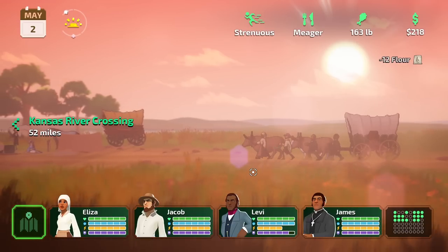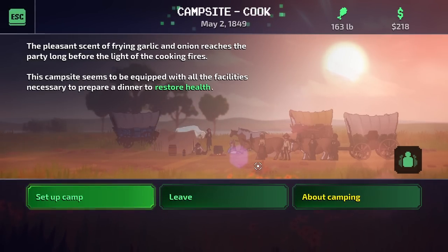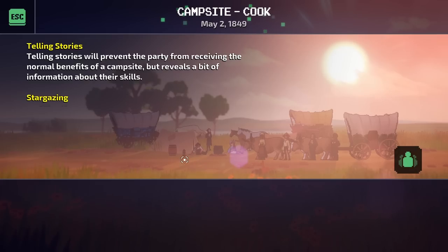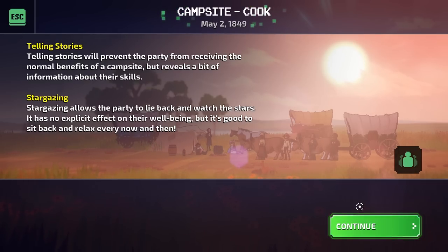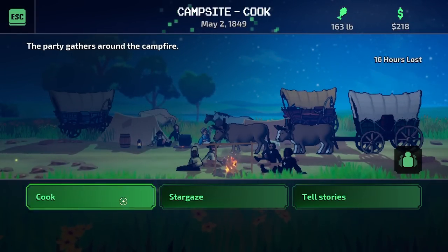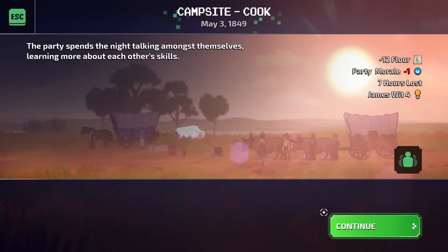Oh, we've got a broken down wagon — no, it's a camp for the night, people to possibly have some food with. Campsite. The campsite seems to be equipped with all the facilities necessary to prepare a dinner to restore health. You can regain stamina, health, morale, and hygiene at three or four different types of camps. One more important thing is telling stories, and that's what we're going to do here. Let's go ahead and set up camp and tell stories so we can unlock more of our skills. We found some good numbers there. A little loss of motivation, but the party spends the night talking amongst themselves, learning more about each other's skills.